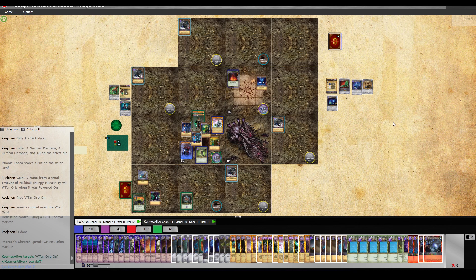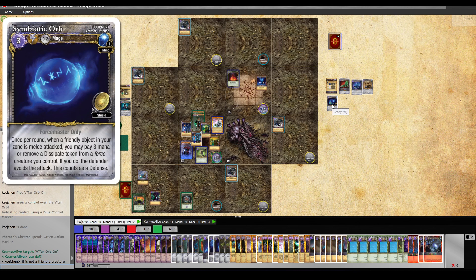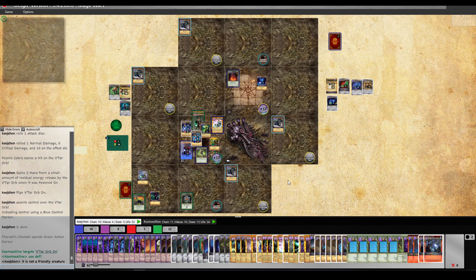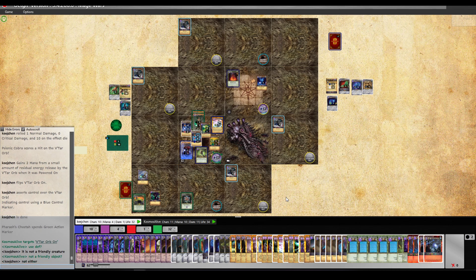The Pharaoh's Cheetah is attacking the orb. It is not a friendly creature, so I cannot use the orb to deny that attack. It's not a friendly object either — it's not my object in any sense or form. It's just an orb that I control. That might be incorrect, but I wouldn't know that to be the fact.